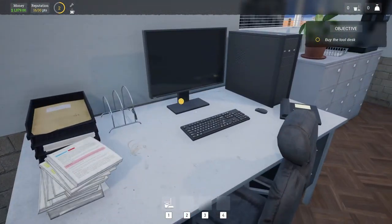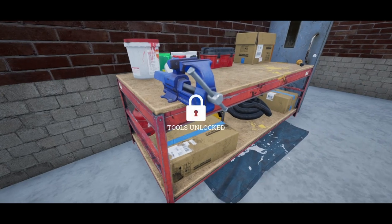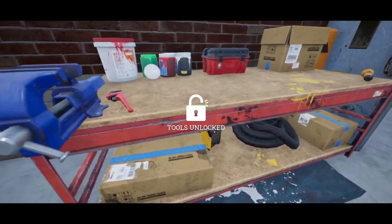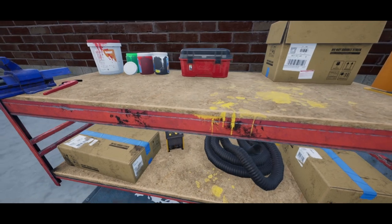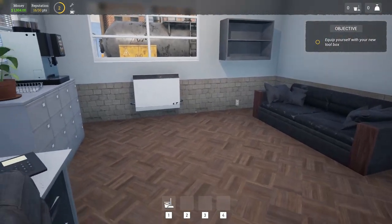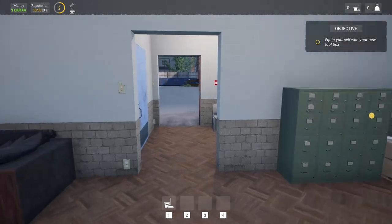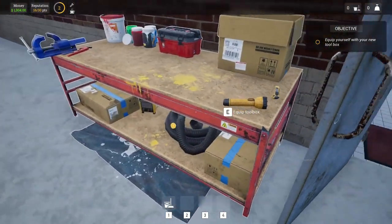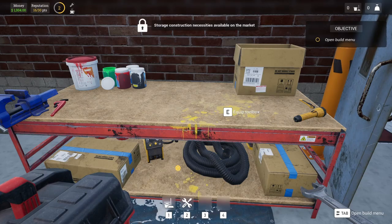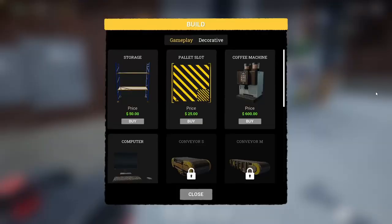We'll go to this desk and order the tool desk. Tools unlocked, great. Maybe a little bit of building in this game — another fancy intro too. Let's get a fancy new toolbox. I got a box and a little wrench.